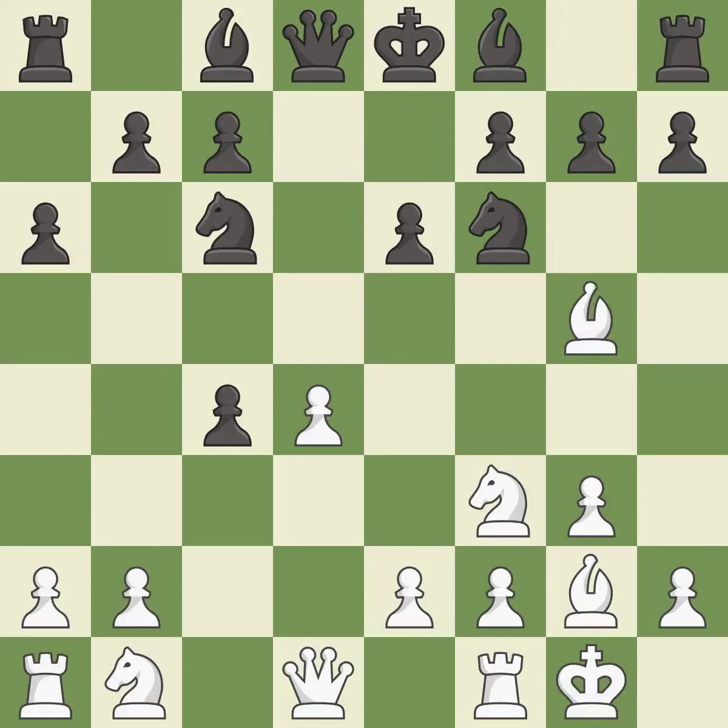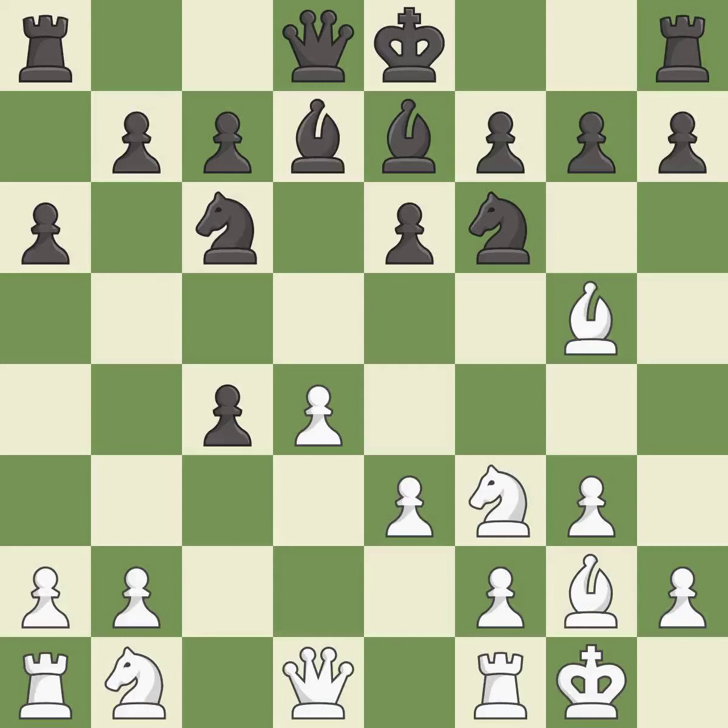This pins a knight, which restricts its mobility. This develops a bishop off its starting square, getting it into the action. It is the last book move. This activates a bishop by developing it off of its starting square.